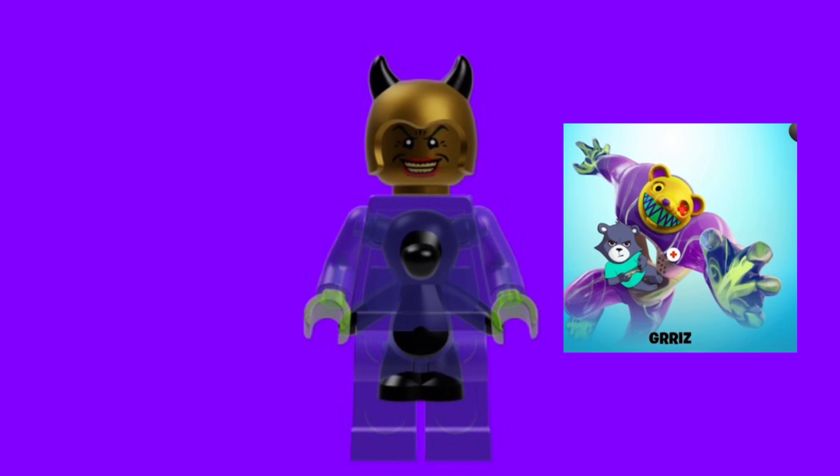Moving on to Grizz, I did decide to go with the golden version, and I tried to find the bear hat in Mechabricks, but I just could not find it, so I used these devil horns instead and I colored them in gold. For the head, I used the Joker head, and then I just used some regular torso and legs, but colored in transparent purple and yellow. For the bear inside — I'm not quite sure what his name is yet — I just used a regular Lego teddy bear piece and put it inside of him.